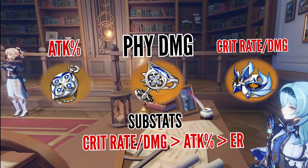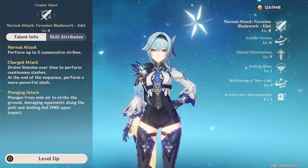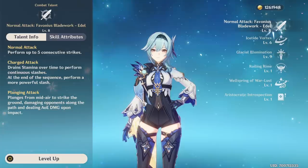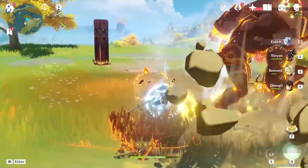If you've built physical damage dealers before, you can expect the same substat and main stat priority here. For talent leveling priority, the general recommendation is to focus on the burst up to at least level 8 or 9, then move to normal attacks, while her elemental skill should only receive resources after you've maxed out the other two. In short, Eula's entire build revolves around capitalizing on physical damage bonus, driven by her insane burst explosion and the stacks you can build and unleash.